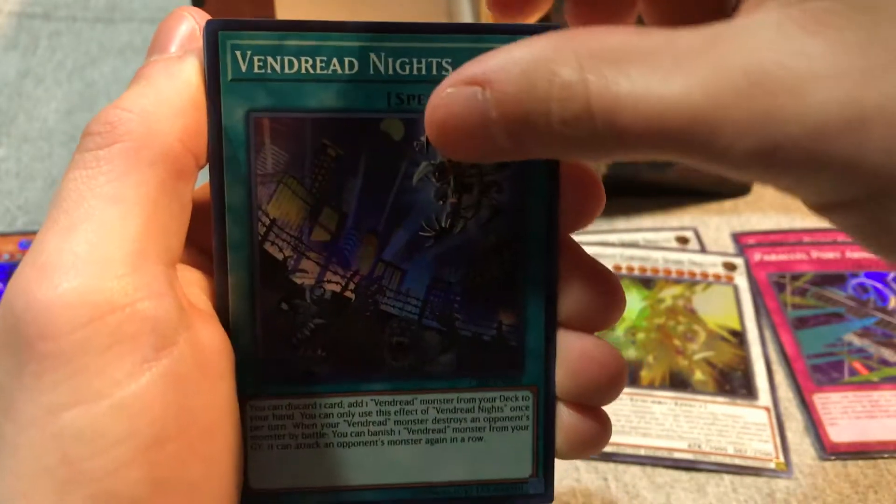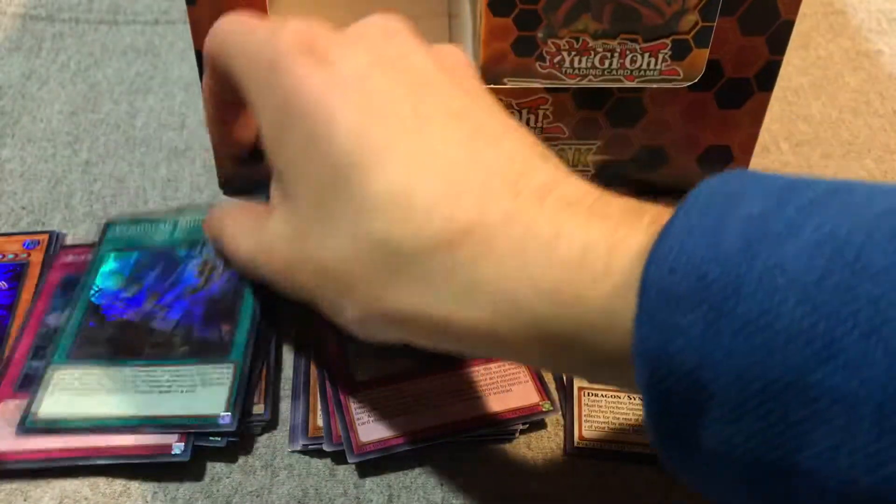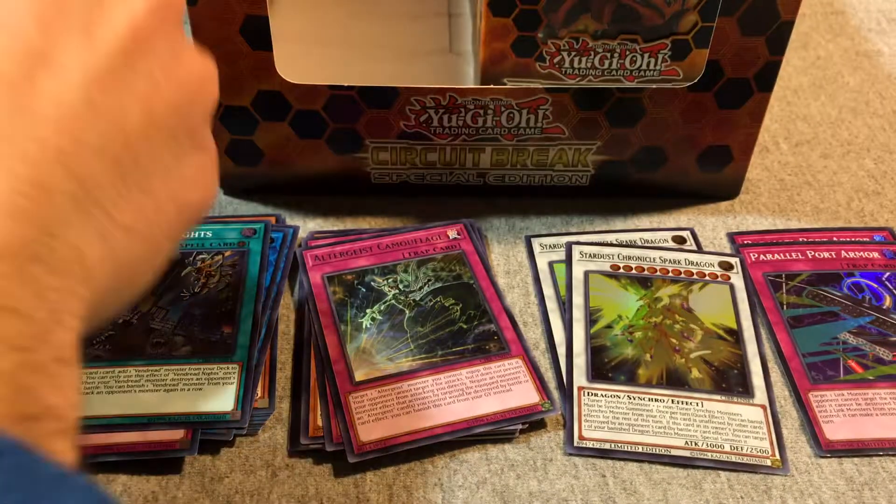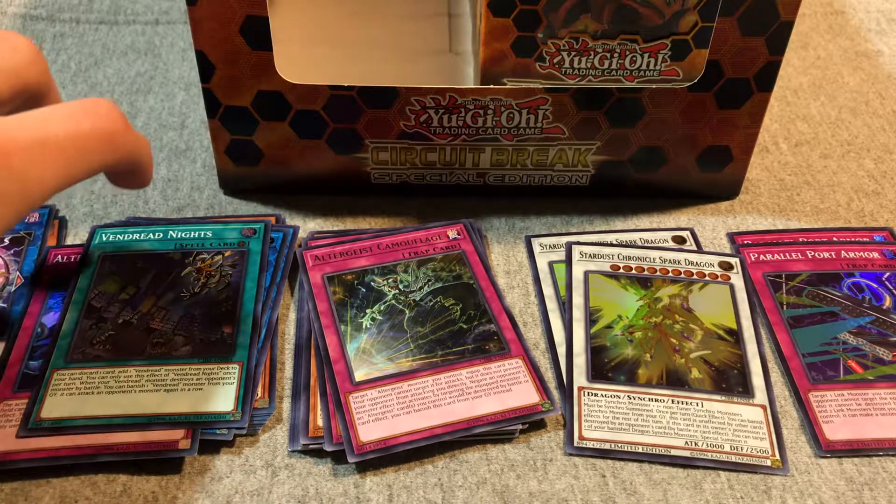Vendread at Night and Twin Triangle Dragon. Alright, so actually that's a pretty good rare for the Rokket cards. And there are the Rokket cards.